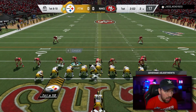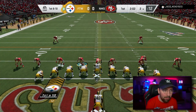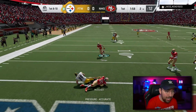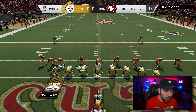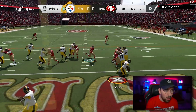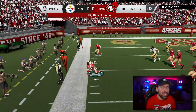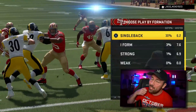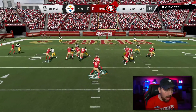My opponent comes out in single-back ace. I'm in this glitchy Big Dime 1-4-6 formation I see everyone running. We're going to user Pat Tillman here. On the next play it's a run — Jamal Adams delivers a big hit immediately on his first play, already making his presence felt.